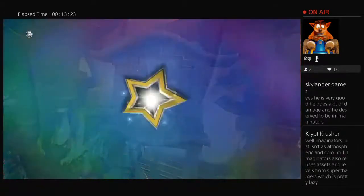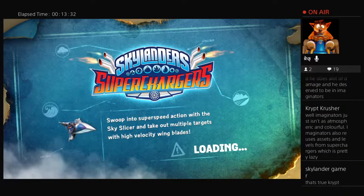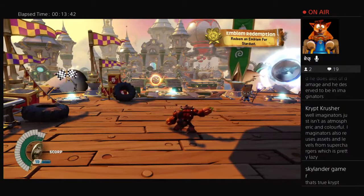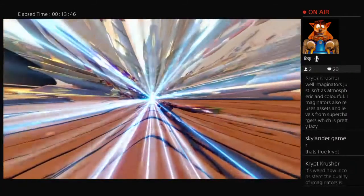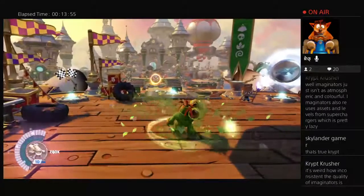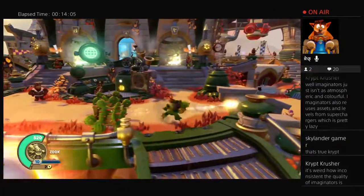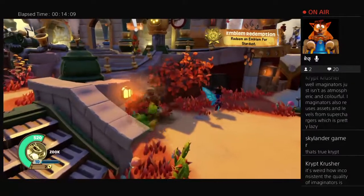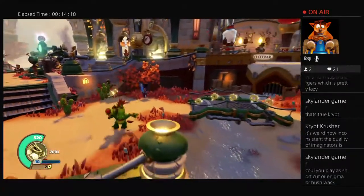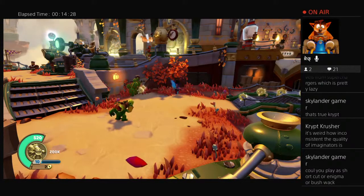Damn, we did it! That was easier than I remember. Let me see — who should I play as now? Maybe Zook. I don't know if I've actually got Zook maxed out. It's weird how inconsistent the quality of Imaginators is — from what I've seen it went from really good to really bad in the blink of an eye. You got really cool levels and then you got like a guacamole monster. I believe I have Zook maxed out — actually no I don't. Could you play Bushwhack? I have Bushwhack, I'll go get him now.